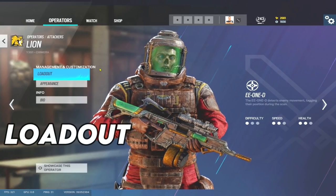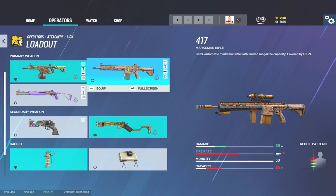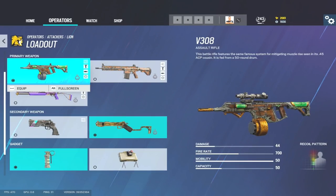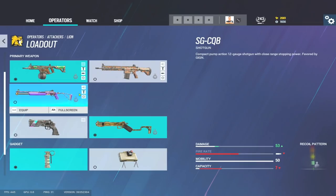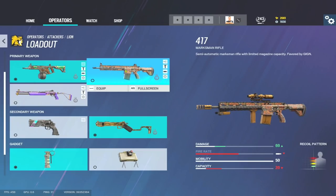So just for a change we'll get started with Lion's loadout. He's got three primaries: the V308, which is a sort of LMG-type AR; the 417, which is the DMR; and the SGCQB shotgun. You know my thoughts on shotguns in Siege - I'm not a massive fan. Now Grandmaster Jake aka Grandmaster Afro swears by the Lion DMR. I'm not a massive fan of DMRs - I like the idea of if I miss my first shot I can just spray an entire mag and hope for the best, but the 417 is a really solid DMR.